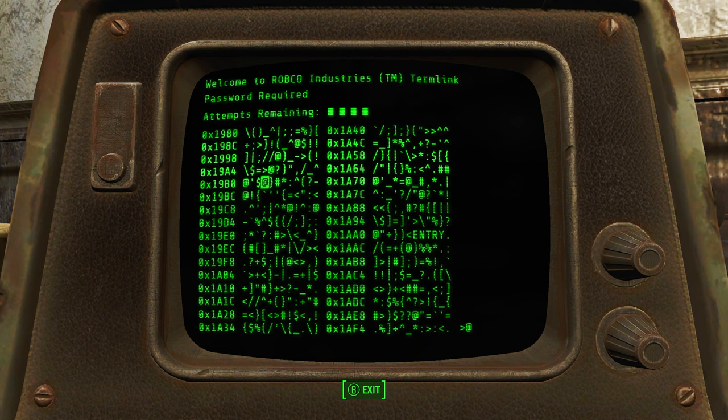So you see this hacking screen — usually we have a bunch of options in here, and usually I have to kind of guess in a minigame to find the right answer. What this mod does is it just goes ahead and only shows one — the correct one. So it's easier for you to finish.